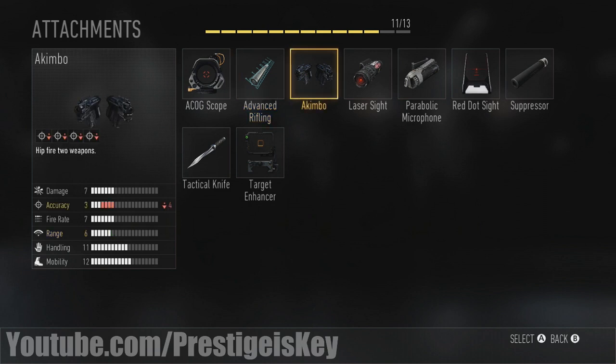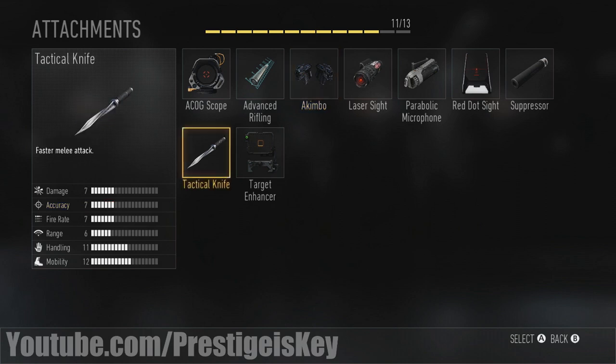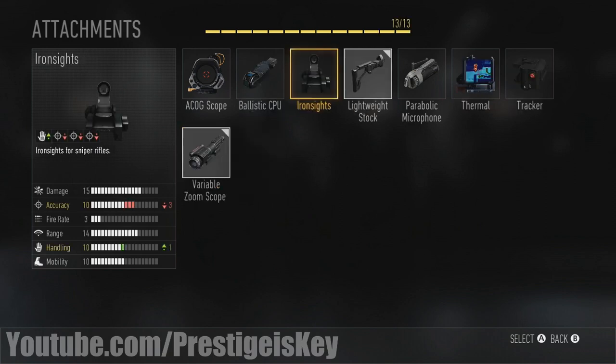Akimbo brings your accuracy down by four, but you get to have two weapons, which is always fun. I believe this is also available for certain submachine guns. Moving on, we have the tactical knife — the same thing we've seen in previous Call of Duty games. You get a tactical knife and you can stab faster, which is cool. The melee is already pretty quick in this game though.